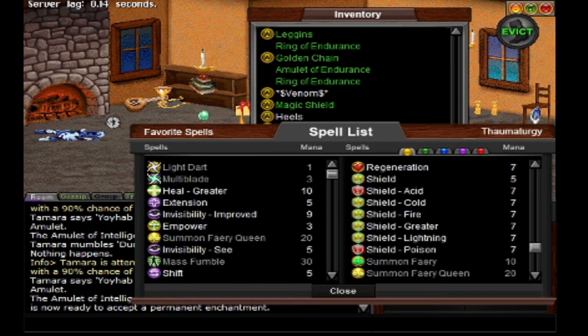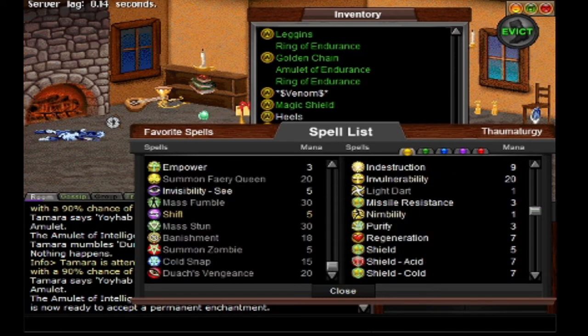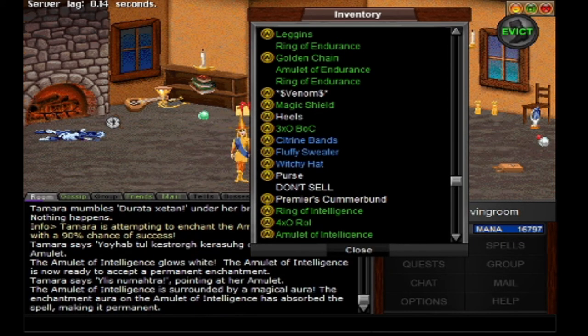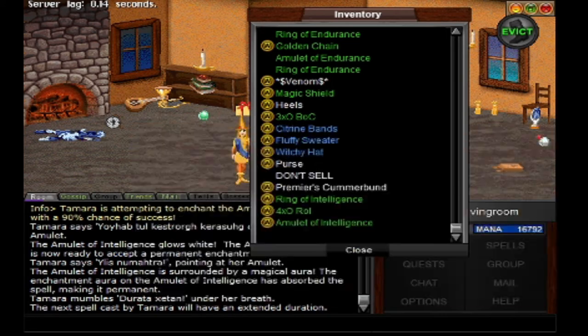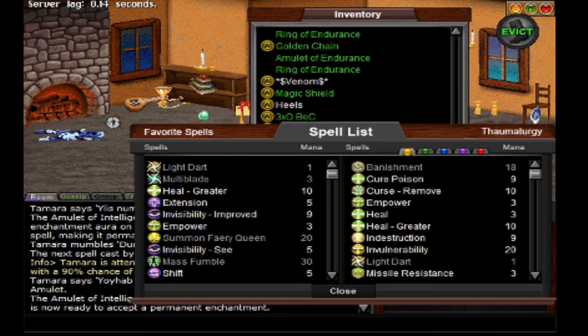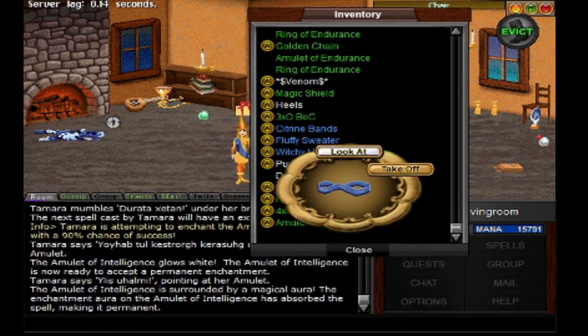So we are going to put... power is strength, and ability is so you can go fast. I do think I did put that on here.